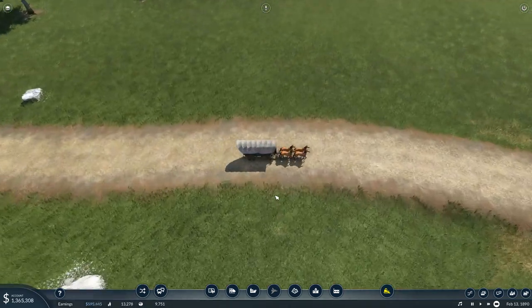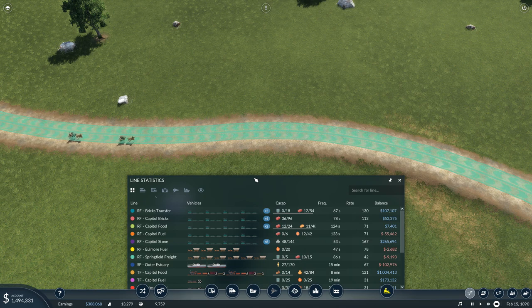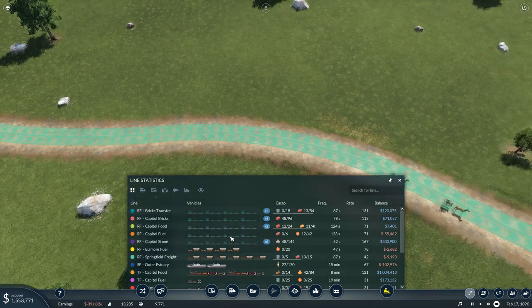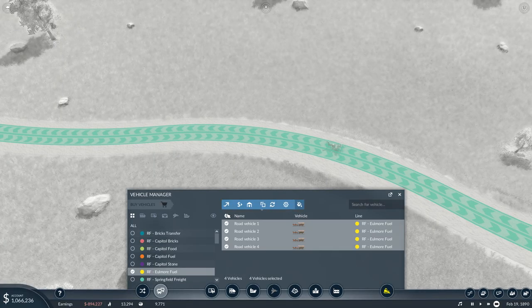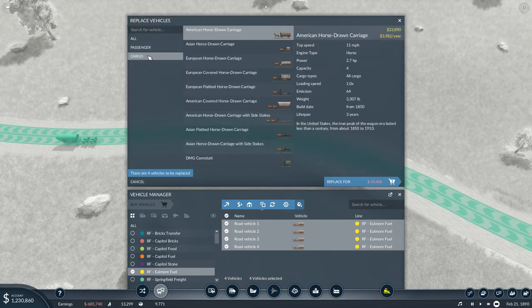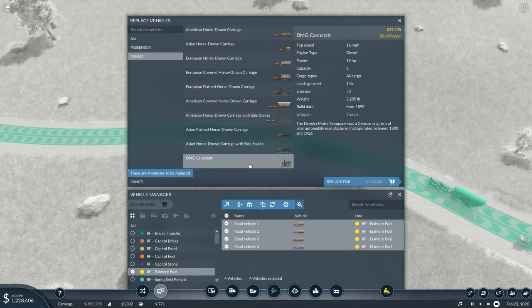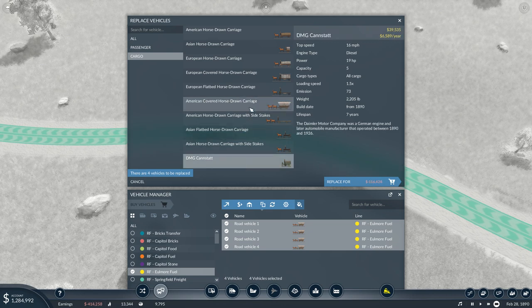So, I think what we're going to do is, first off, we're going to go to our road freight lines. Any road freight that are using wagons — which there are only two at the moment — we're going to replace these vehicles with the Kahnstat. We're going to have more horsepower, they move at 16 miles an hour, and just that additional horsepower is going to be everything.